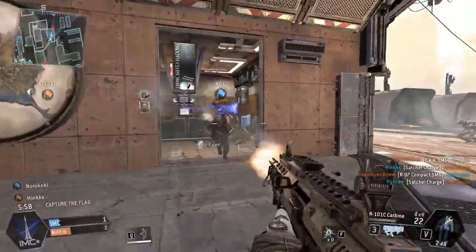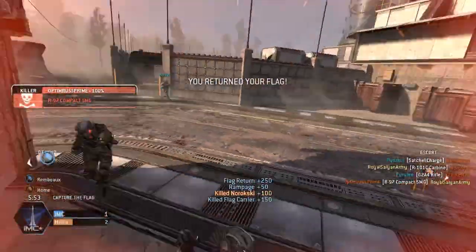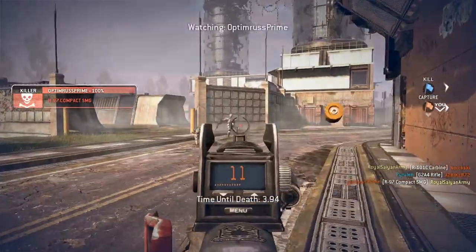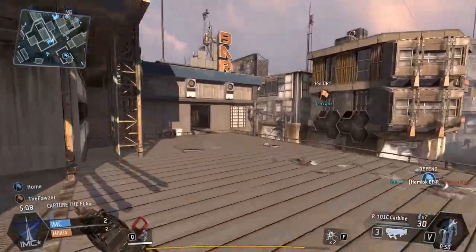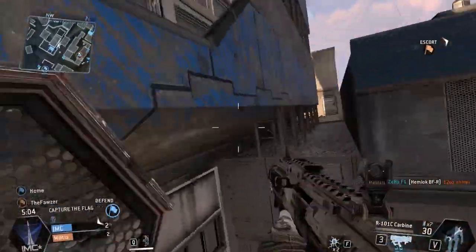Going for the kill might end up getting you the kill and returning the flag for your team, saving you some points. But it also might end up in your death, just like that. But that's okay, because that's what Titanfall is about — you get heavily rewarded for that team effort.